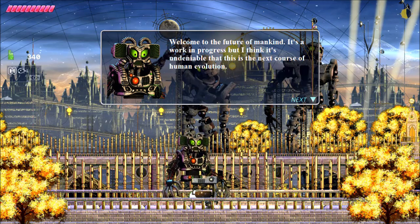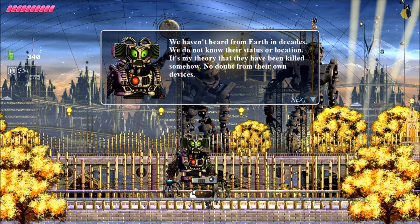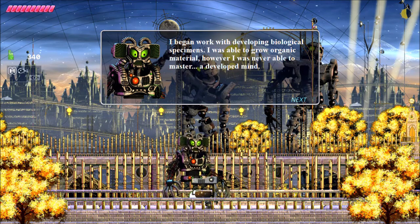'Welcome to the future of mankind. It's a work in progress, but I think it's undeniable that this is the next course of human evolution. Like the other derelicts, my mission was to run simulations on the possibilities of future human development on this desolate planet.' Ha, desolate. Well, time changes everything. 'We haven't heard from Earth in decades. We do not know their status or location. It's my theory that they have been killed somehow, no doubt from their own devices.'